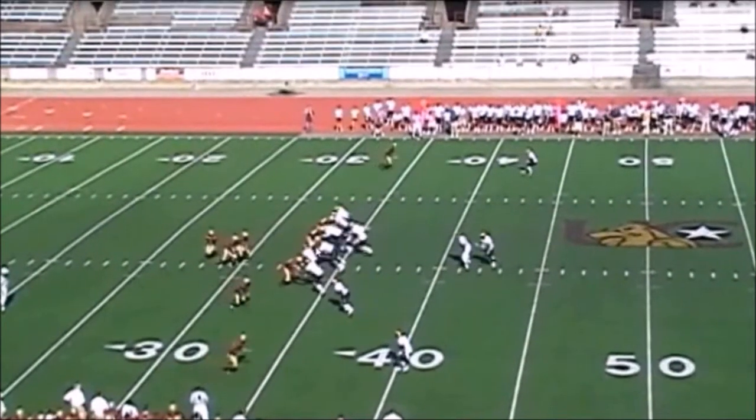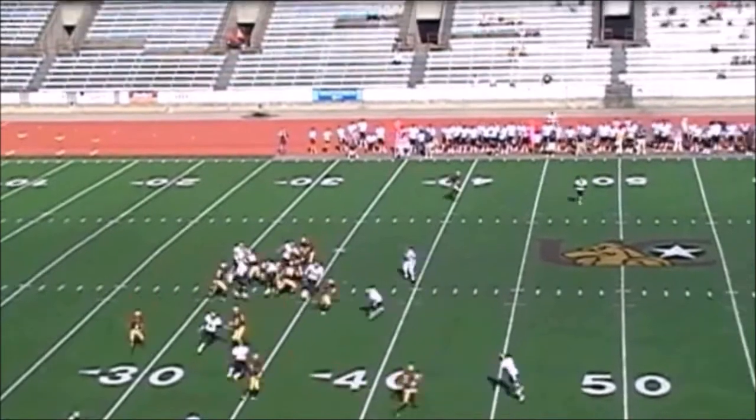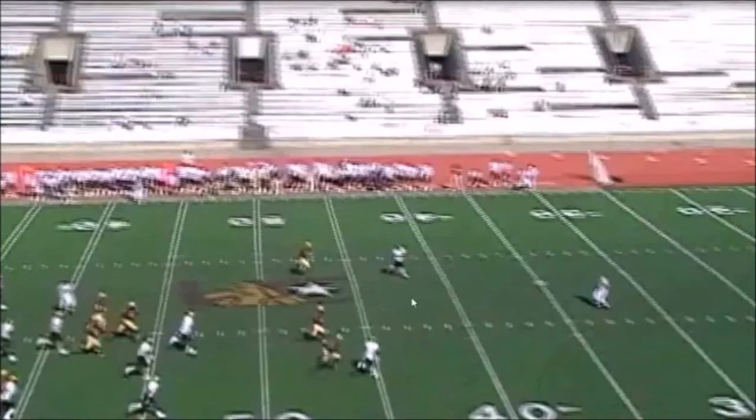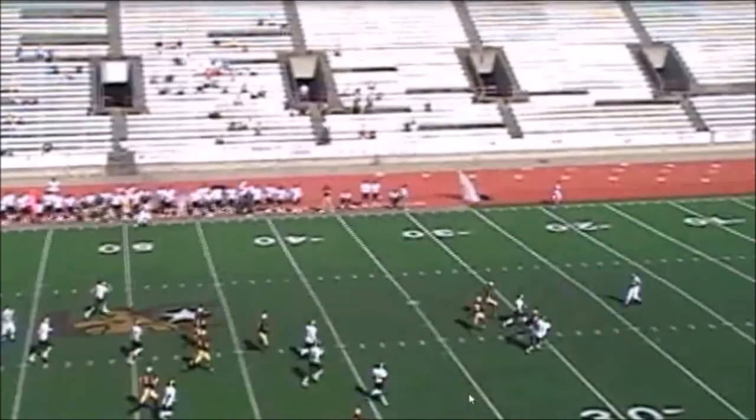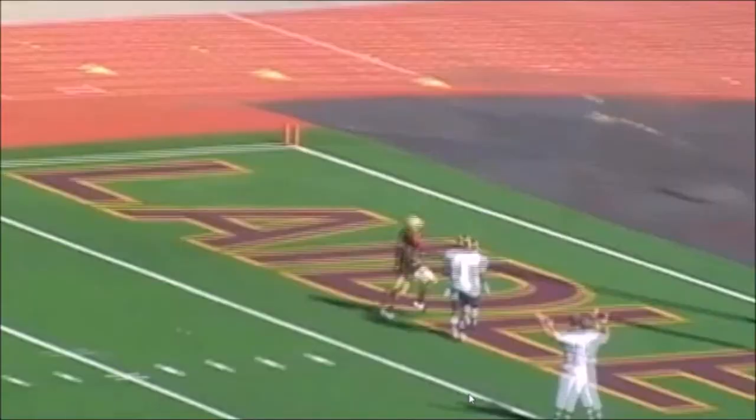Now look at this — this linebacker is already blitzing and is in the backfield. Our tailback now has a very, very difficult block to make. He makes contact, the quarterback ducks through — watch this wideout make a key block — boom, and we have a touchdown, a game-breaking touchdown.